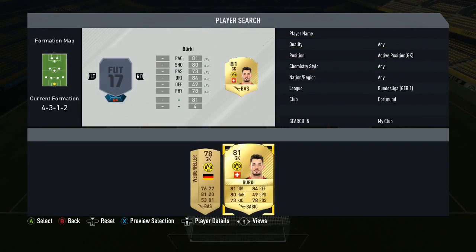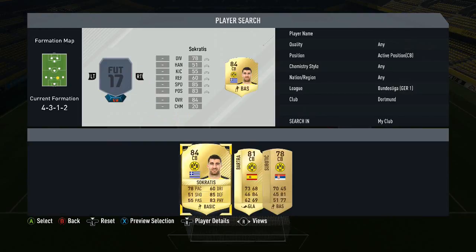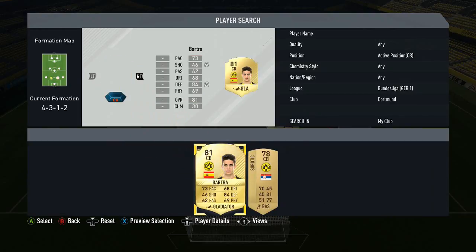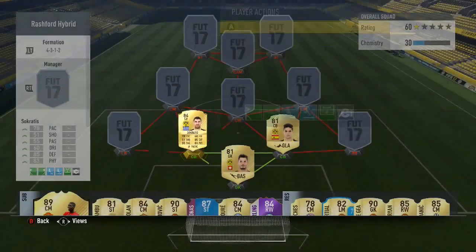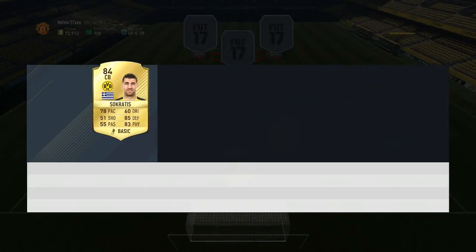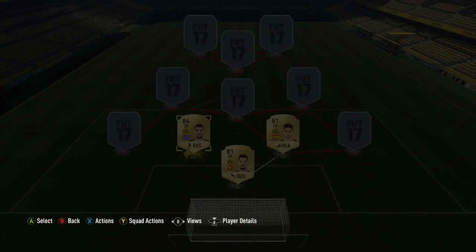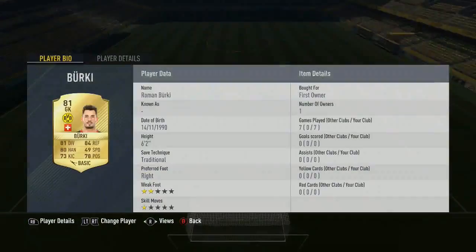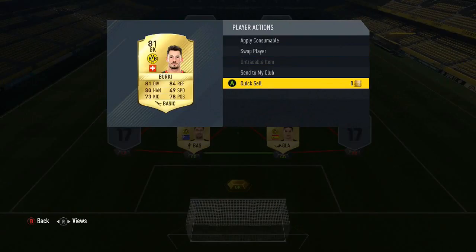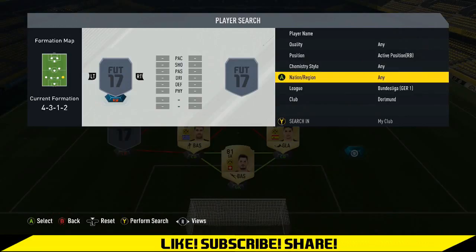We're going to kick this off with Berkey. Starting off with the Bundesliga — well, it's Dortmund pretty much — and we've got three players there: Bartra and Socrates. Very very cheap for what you're getting. Socrates I think is around 5-6k, Bartra about 2k, and Berkey is even less than that — he's untradeable for me but almost discard price. It's crazy.